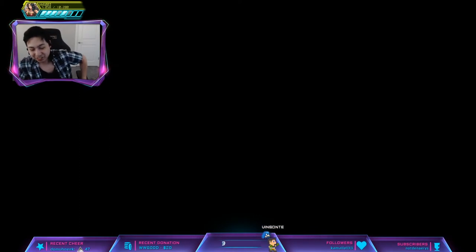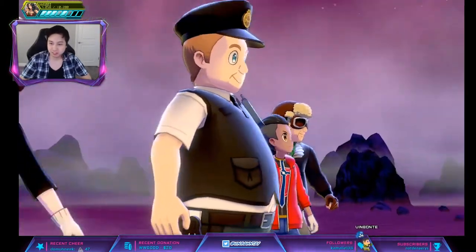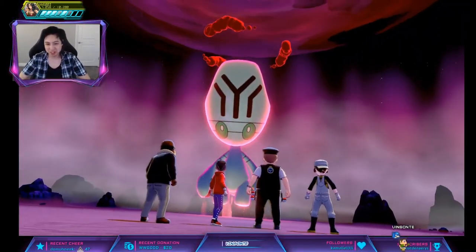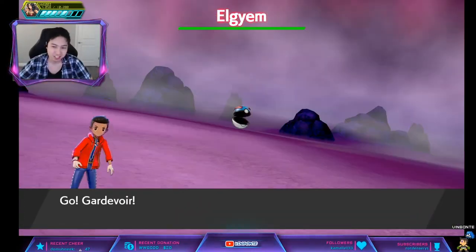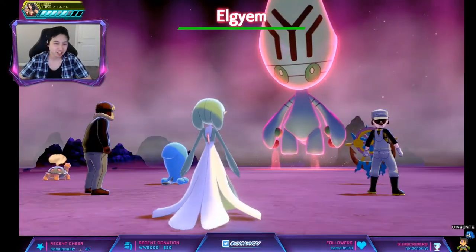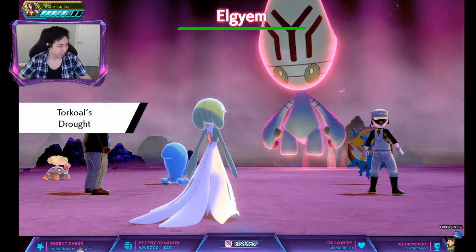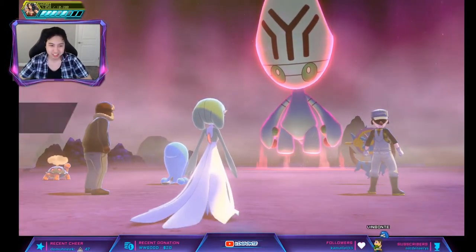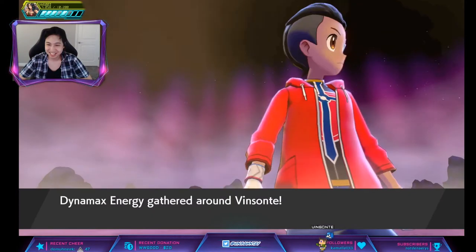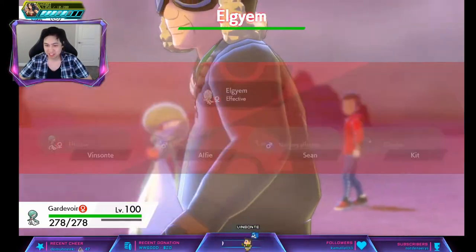We're just going to go in and fight this. It should be super easy because it's only a 3-star, but it's guaranteed HA. I'm bringing God of War just to show you it's HA. Apparently you can also get the Musharna as well in this den — a special bonus. I'm just going to straight up Dynamax and wreck it. Stab.